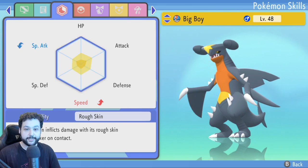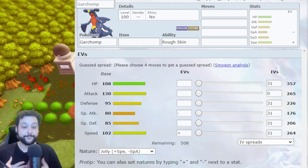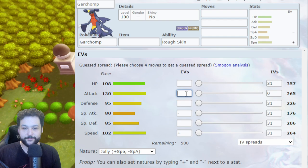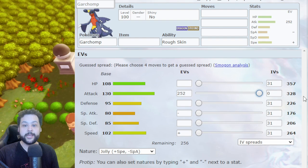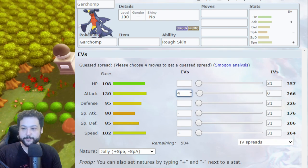Garchomp is a great physical attacker and he wants to be faster than the opponent, so we're going to build max Attack and max Speed. Every Pokémon can have 508 EVs total, and each stat maxes out at 252 EVs — 252 pulls the scale all the way to the right. Every 4 EVs gives you one more point into that stat: at 4 EVs Attack goes up by 1, at 8 EVs Attack goes up by 2.